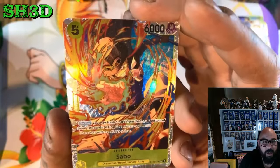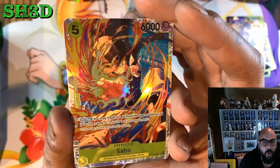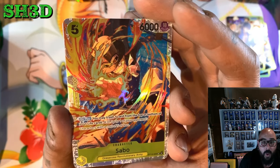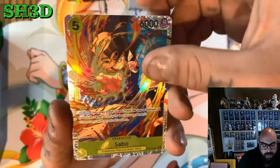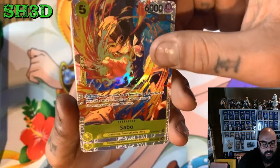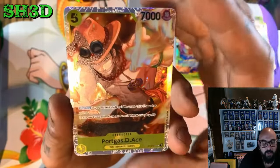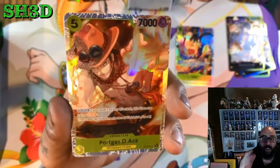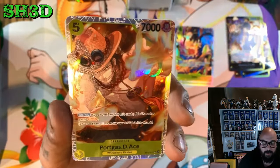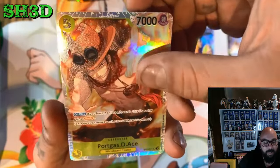We've got Sabo here. You may trash 1 card from the top or bottom of your life cards, K up to 1 of your opponent's characters with a cost of 5 or less — basically Thunderbolt. So that's a Thunderbolt character: 6,000 attack, 5 cost, two of those. Then we've got the Ace, which is a Rush — if you have 2 or less life cards, this character gains Rush. When you're playing Yellow, you always have 2 or less life cards, so that's basically a guarantee. We're definitely going to be chucking that in our build.